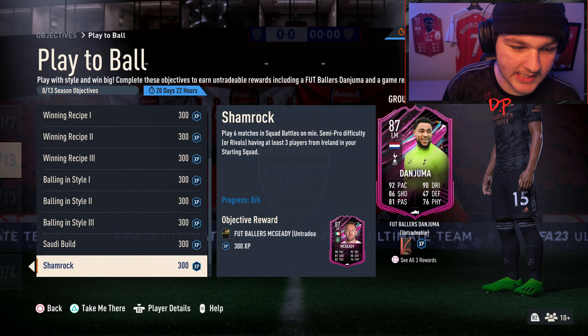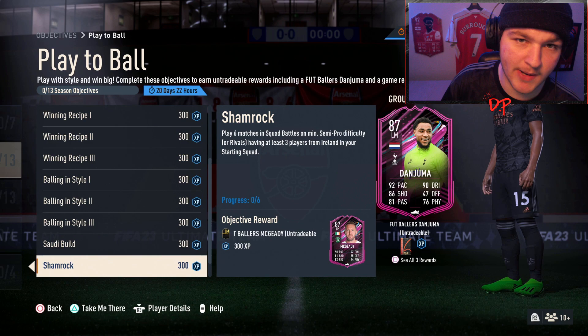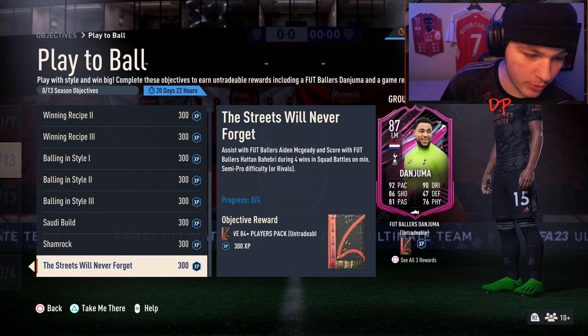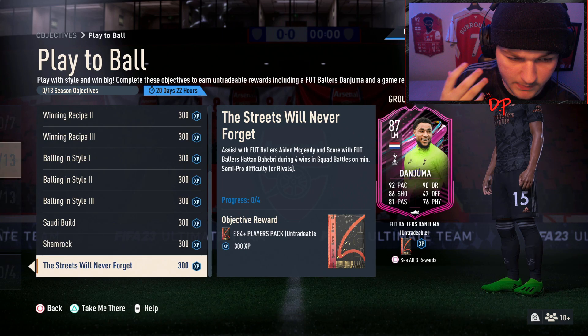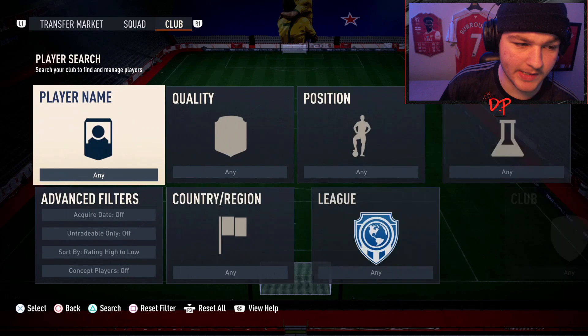Play six matches in squad battles on at least semi-pro with at least three Ireland players, and there's also the six matches with at least three Saudi league players. What's very smart is getting three Saudi league players and three Irish players in your squad at the same time. Then when you go into squad battles, you'll get the play-four, play-two, and play-a-match objectives done simultaneously. After you unlock McGeady, all you'll be left to do is assist with McGeady and score with Footballers Behibri during four wins in squad battles.